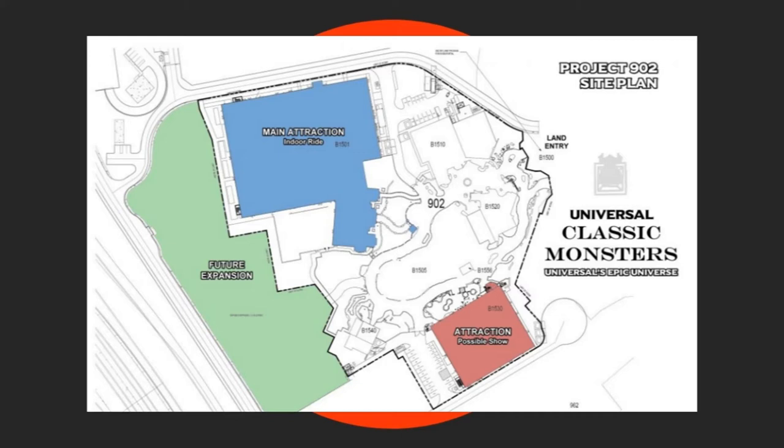Details for the structures in the centre of the land are scarce, but it's possible that these could be shops themed as the village square. It's also possible that small walk-through attractions, interactive experiences or even meet and greets could be scattered throughout the area as well. The official concept appears to show village shops, alleys and trees throughout the centre of the land. Looking at the bottom left of the site plans, B1540 seems to line up with what many have speculated to be the windmill as seen in the classic Frankenstein film. The structure appears to be split into several sections with defined entrance and exit paths, and I wonder if it could house an elaborate meet and greet where guests walk through multiple areas to have their photo taken with Frankenstein's monster at the end.